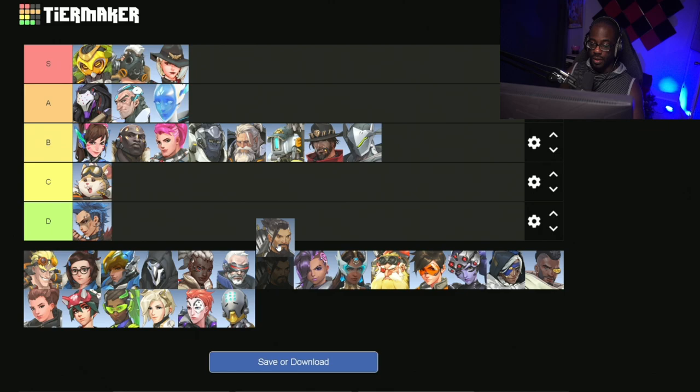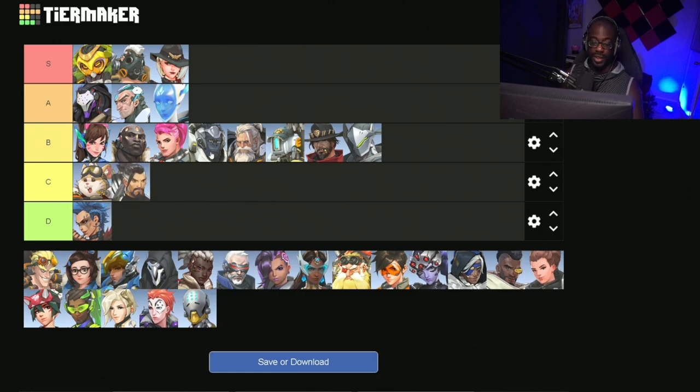Next up we have Hanzo. Hanzo I have at C tier. I really don't think Hanzo is that great. Yes, Hanzo can be strong when shooting down a choke and trying to hit headshots, but other than that he really doesn't have that much usage. Plus, compared to all the other DPSers on this list, there are quite a few that deal with him very well, so he's going to be C tier.